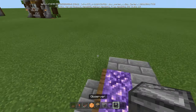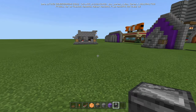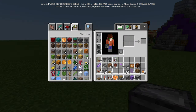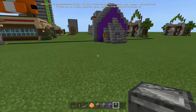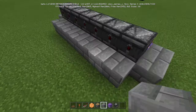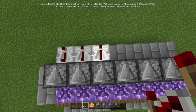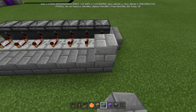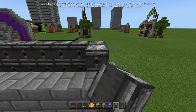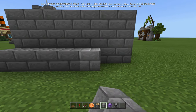Go behind it and put regular blocks there. Now take your observers and do one row going across like that. Then take your repeaters set to full delay, coming out as you can see. Put blocks there, put repeaters on every single one to full, then add more blocks. You can do two rows of observers for this row, then more blocks going across, and do another row just like that.